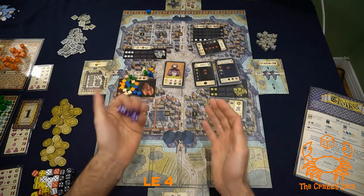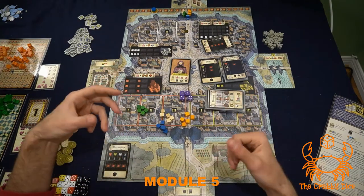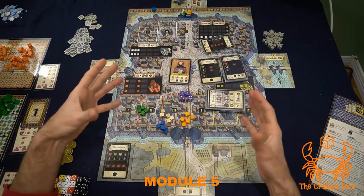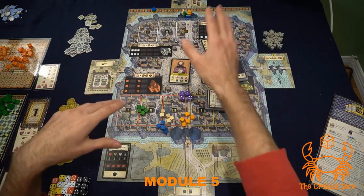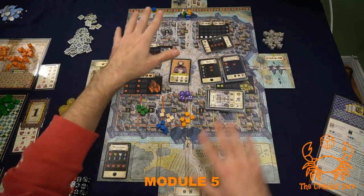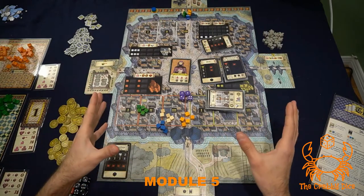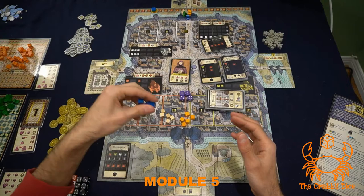The fifth module is the biggest and will add the biggest change to your game. There are a lot more components and rules. This is the module with the guard and ramparts, where you move your guard around the board and activate tiles that sit on the outside of the board. During setup you get extra cubes — they are bigger — and you hand a few to every player.